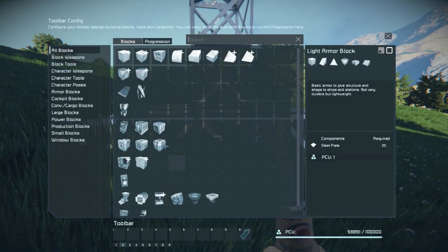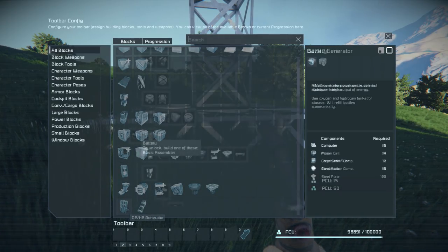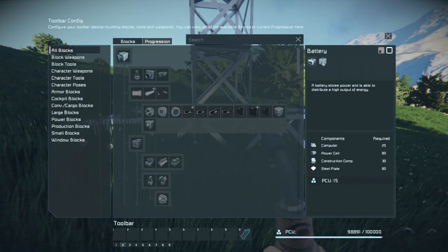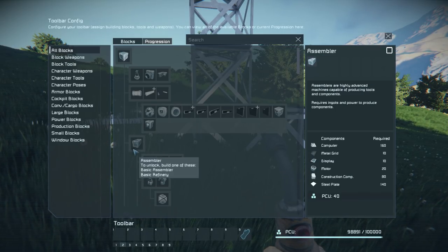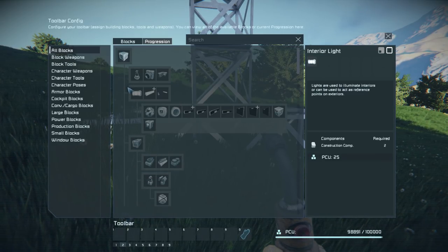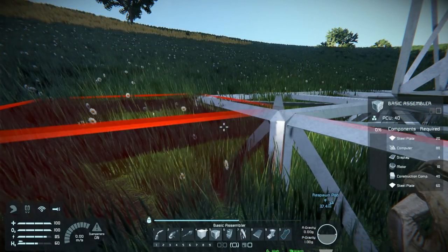I want to build a battery, some form of power. What do I need to unlock? I need an assembler and then I can build a battery. Okay, let's get assembling - an assembler. There, we'll put that that way.